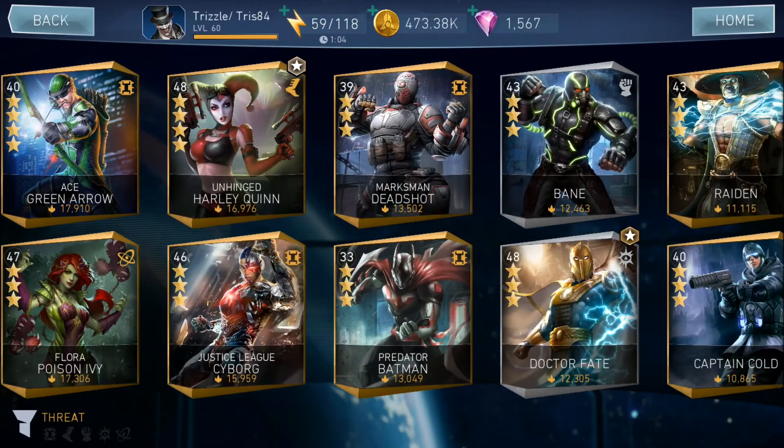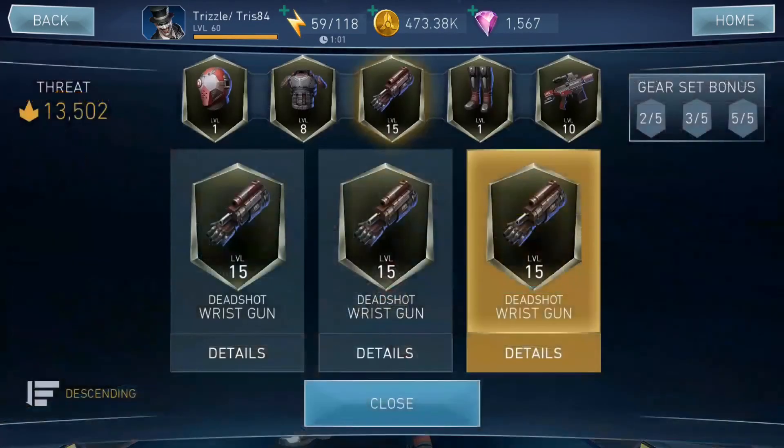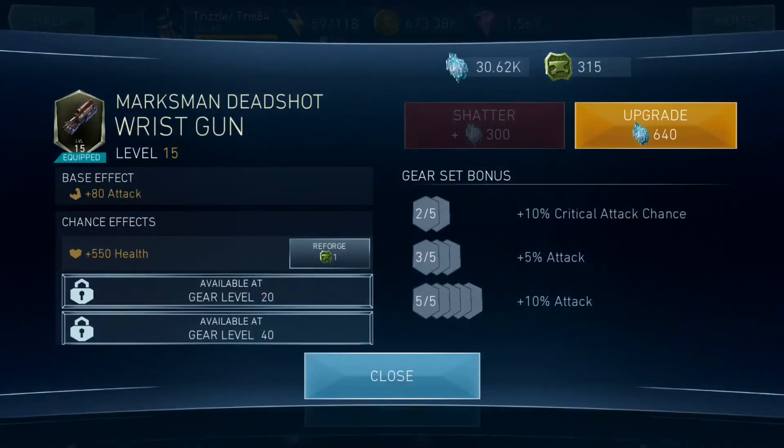I'm going to head to my roster and go to Marksman Deadshot — I played this one earlier today. I've got a level 15 on this gear card. If I was to shatter this gear, I would only get 300 gear material from shattering a level 15. If I wanted to upgrade it from level 15 to 16, that equals 640 gear materials. You can see you need a lot of gear materials to get your gears up to a higher level.